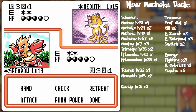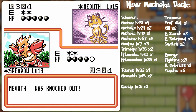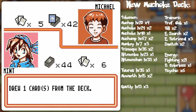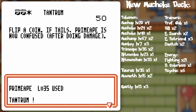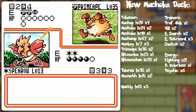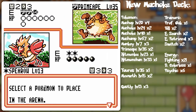Let's go for Scyther and peck. That Primeape may be an issue, but then it'll confuse itself — unless it's going to go for Fury Swipes. Yeah, it went for the Tantrum. It didn't confuse itself, but that'll do 20 damage. With resistance and all that, got sort of lucky there.